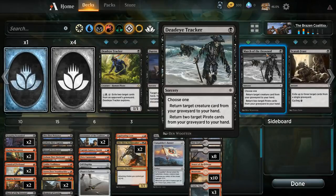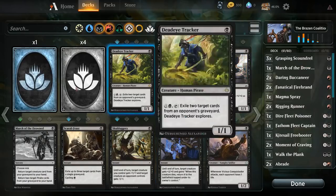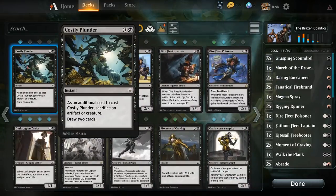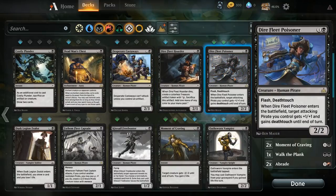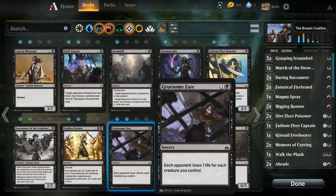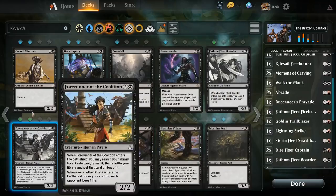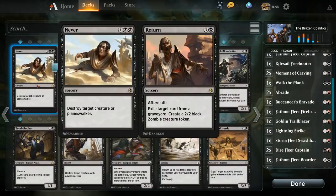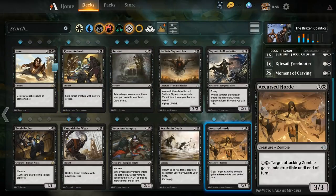Let's take a look at the pirate stack. It probably needs some work. We could add a Grasping Scoundrel, some Hoarders, Poisoners could certainly get in there, could add more Moments of Craving, could add a border. Right now the pirate stack is probably just a bad version of mono-red, but I'll still give it a shot.